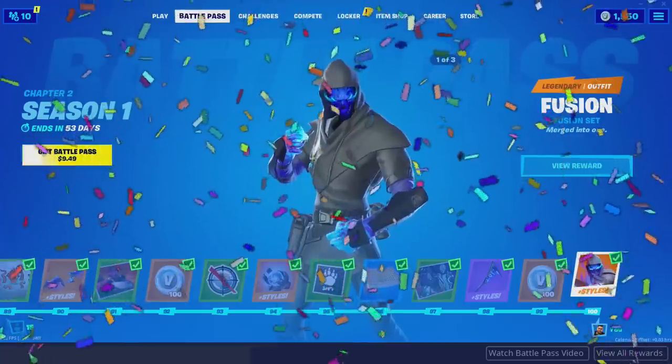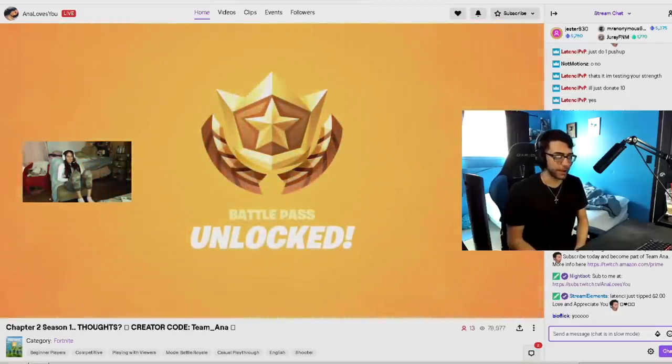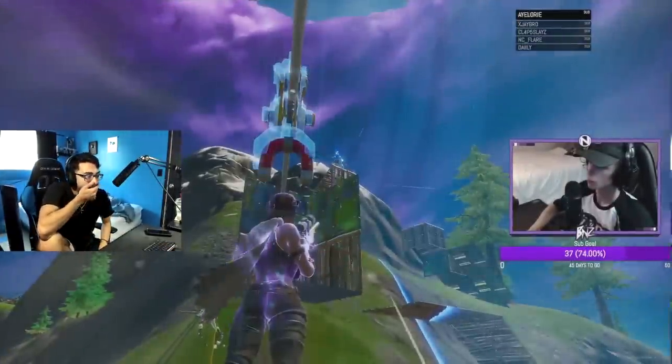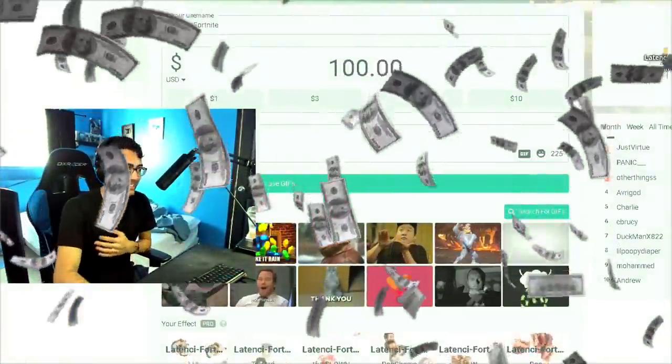Season 11 is finally here with a brand new map and a brand new battle pass. In today's video I will be donating to streamers to buy the new battle pass, but it won't be for free. Each streamer is gonna have to do a small challenge to get the battle pass, like doing a push-up, hitting a trick shot, or even getting a victory royale. The best streamer will be getting a $100 donation to unlock the full battle pass, so make sure to pay attention until the end.